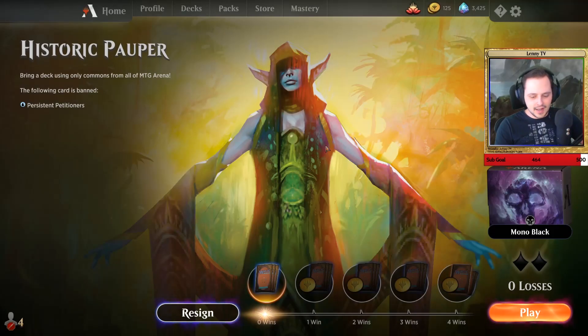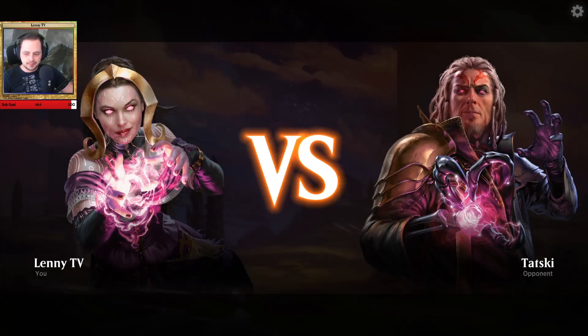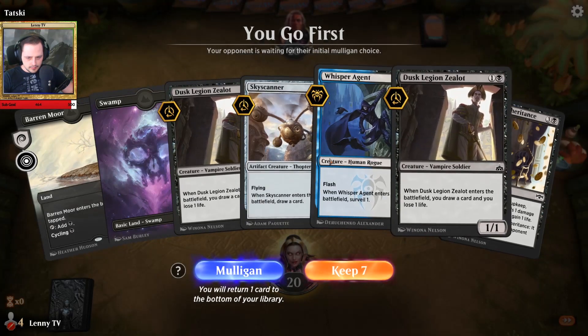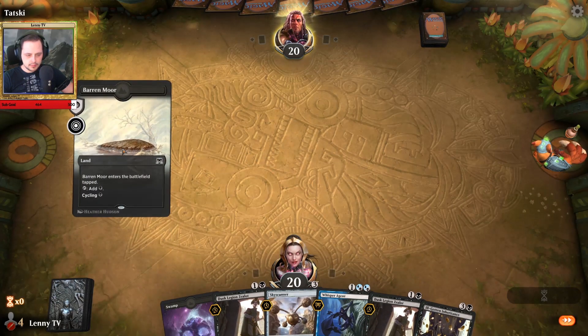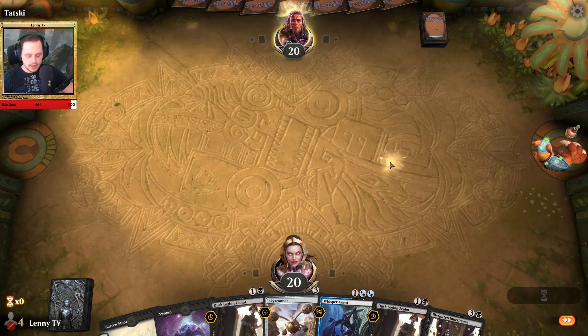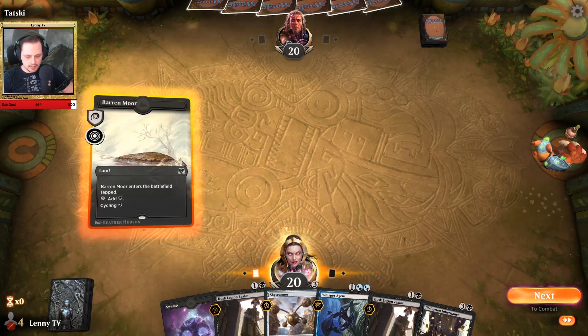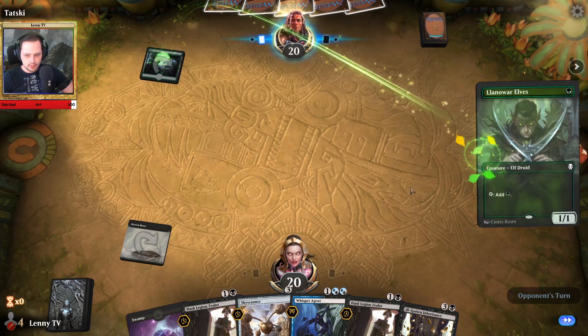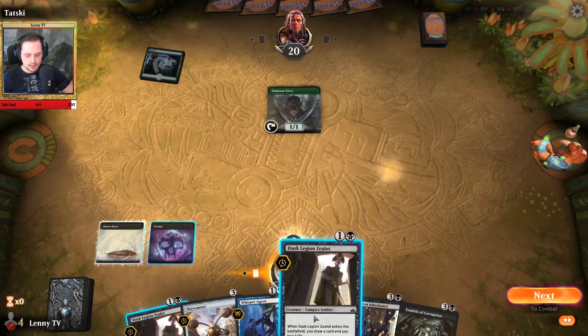All right, here we are. We already selected the deck and as you can see we have no wins so far. Let's see if we can reach four wins with this deck. Our first opponent is Tatsuki playing with Tezzeret. I am going to keep this hand — we can play the witch's cottage tapped on our first turn and then from there we have some card draw to find more lands and more threats. Oh, green land — Llanowar Elves, one of the strongest commons available for sure.